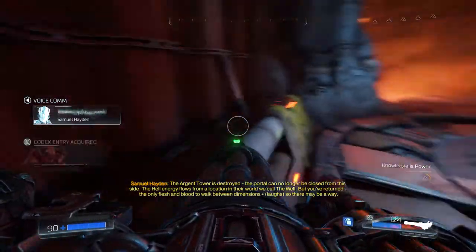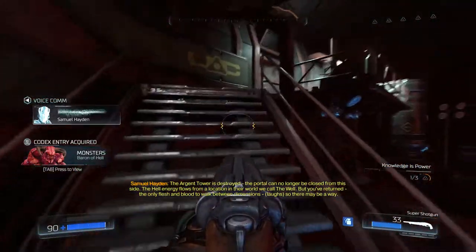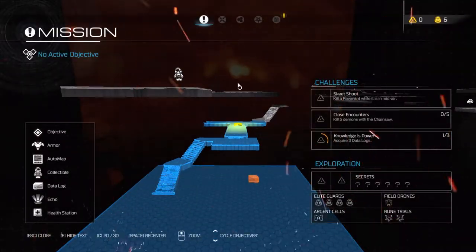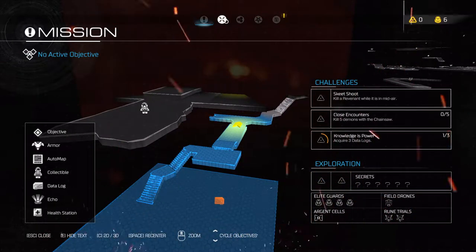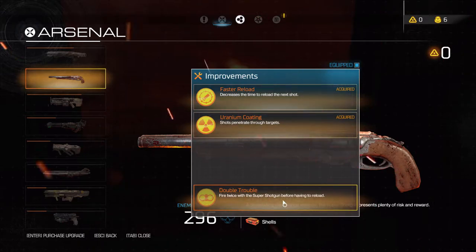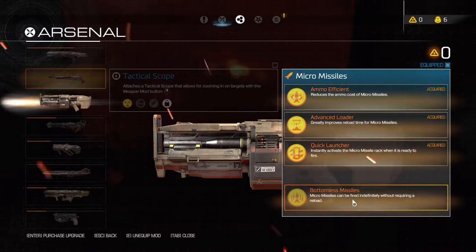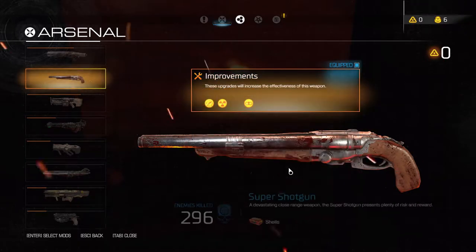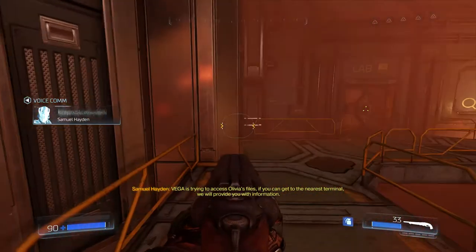Anyways, hello Datapad. In the last episode, we finally explored Hell and also got two weapons upgraded — mastered and all that. Well, that's obvious where the collectible is. More importantly, we have completed the super shotgun and one half of the heavy assault rifle. We got bombless missiles for the heavy assault rifle and we can now shoot twice with the super shotgun before having to reload. Overall, we're gonna decimate everything.